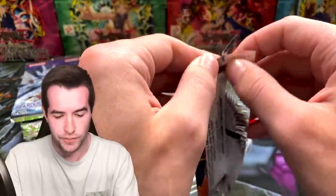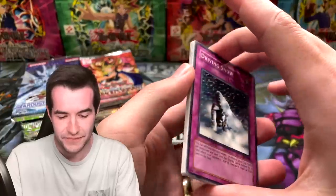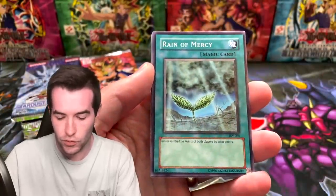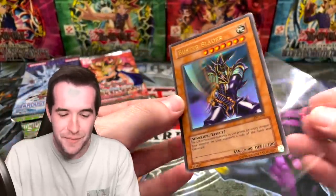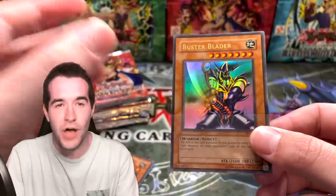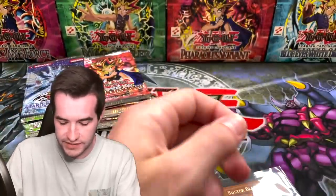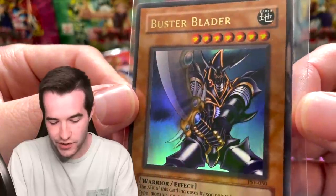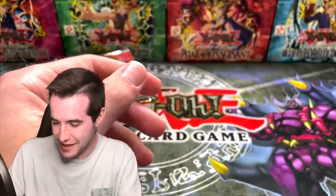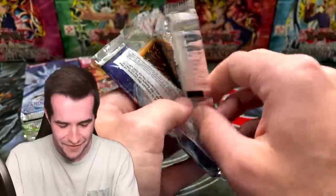Pharaoh's Servant Original. We got Buster Blader, guys — we pulled it the other day too. Check that video out if you didn't see it — First Edition booster box open, it was awesome. Now we've got Driving Snow, Harpy's Brother, Reign of Mercy, and Type Zero Magic Crusher. You've got to be kidding me — we got it again! We got Buster Blader from Pharaoh's Servant! Unbelievable. Actually, when Malik bought these, he said, 'Hey dude, we're going to get that Buster Blader.' Wow, that is crazy. That is insane. Another one — we broke the curse. Now we can pull them. Just an epic card.